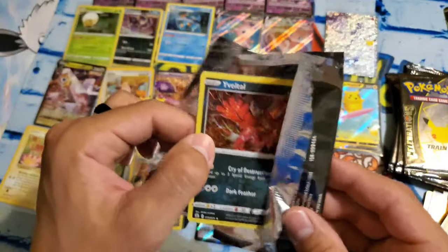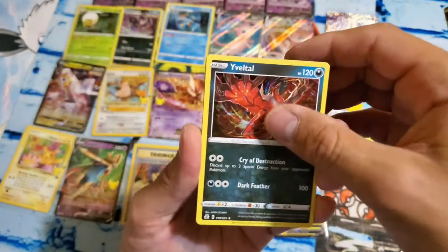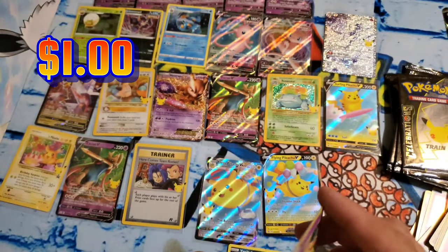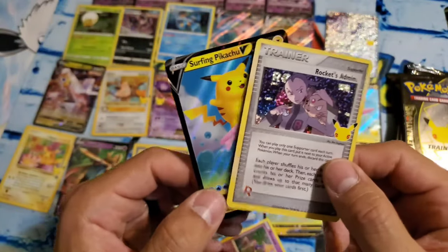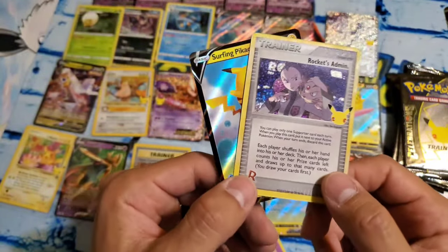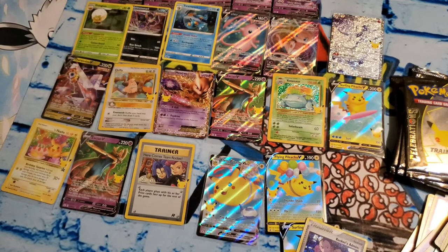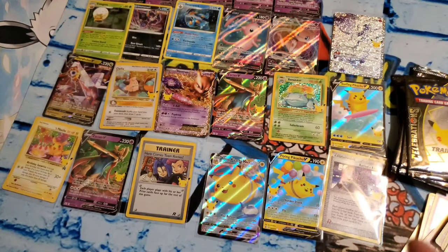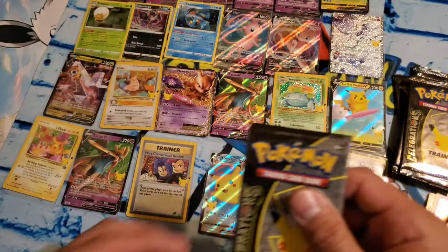It originally wasn't a video to see if I can make my money back, but we'll see if that happens today. This was about a hundred bucks for all of these boxes total. There's a Surfing Pikachu — wait, is that two cards stuck together? Rockets Admin — wow, that's a bummer, hopefully it looks okay — two cards stuck together. So we got a double hit again: Rockets Admin and another Surfing Pikachu. Beautiful. So the total spend was about a hundred bucks for all of these boxes. We'll see if the money can be made back.